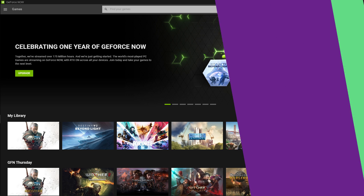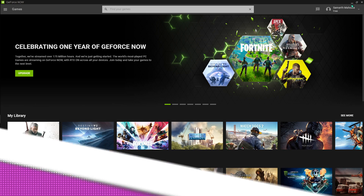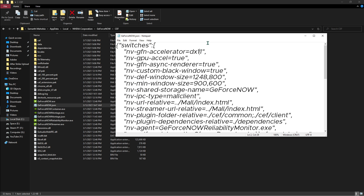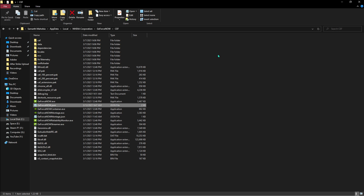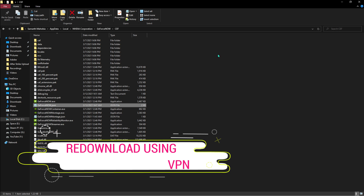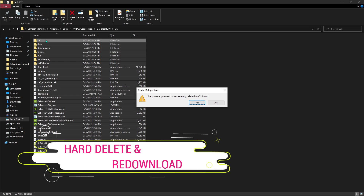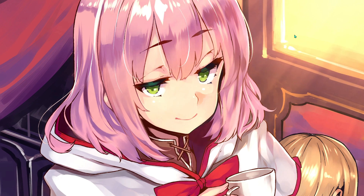To fix unnecessary error codes, go back to the GeForce Now file location, open geforce-now.json, click edit, and change the nvg_fn_accelerator from DX11 to DX10. If this doesn't work, reinstall the application via VPN, or hard-delete the application by shift-deleting every single file and reinstalling.